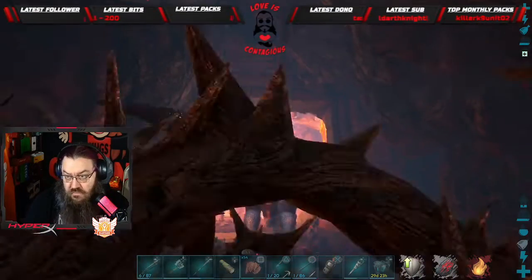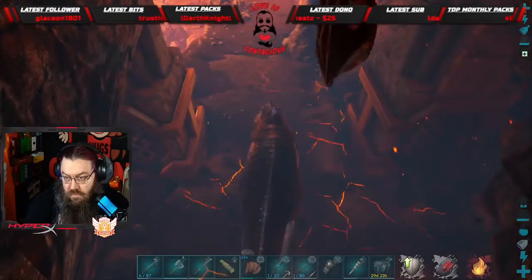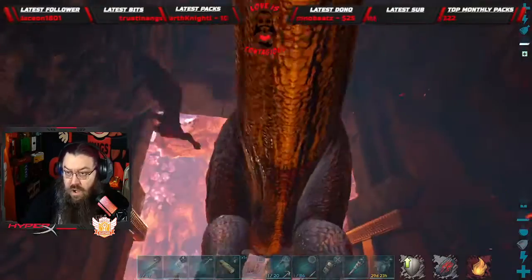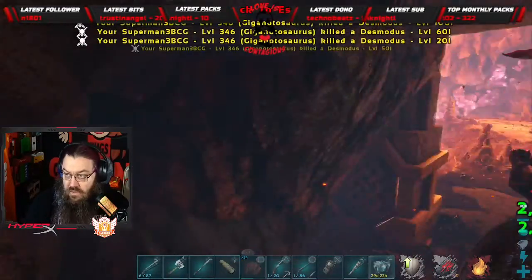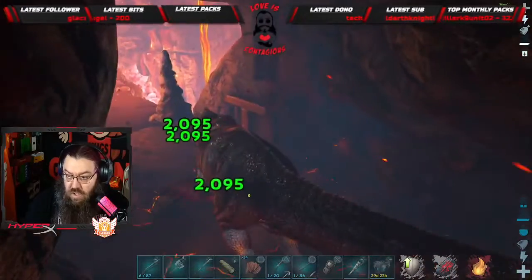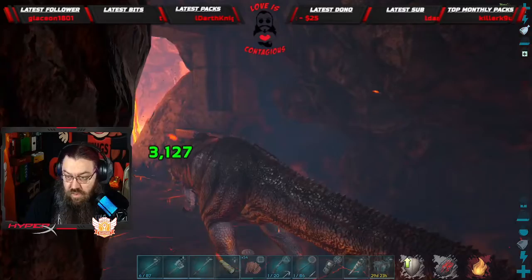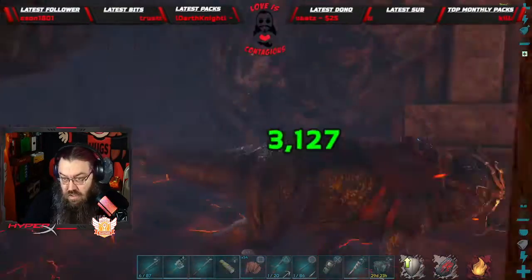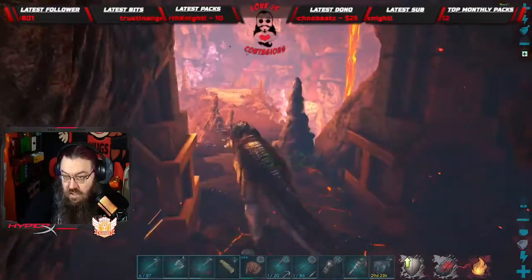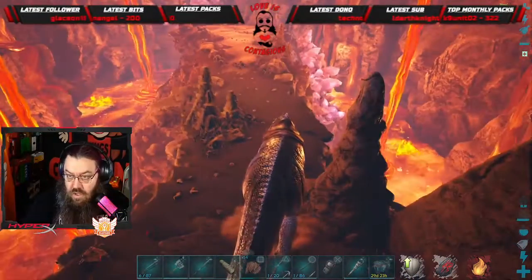All right, so there are the bats — like four or five of them right there. We're not gonna mess around. I'm just gonna jump off real quick and then back on. I didn't know they could do that — they can dismount you, even off a giga. That's interesting.